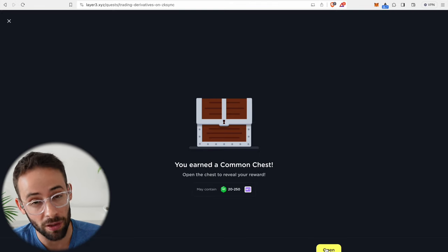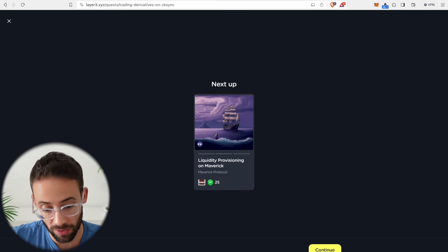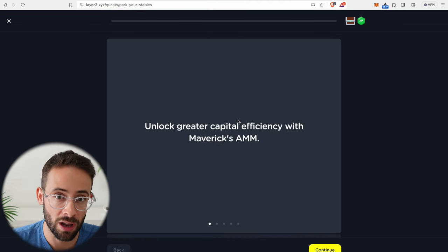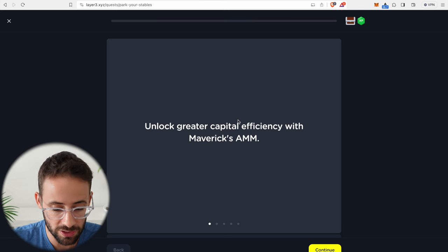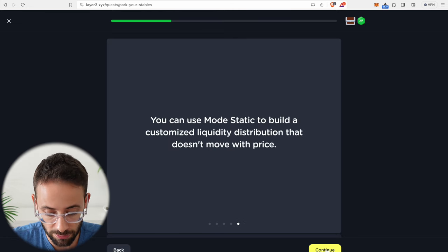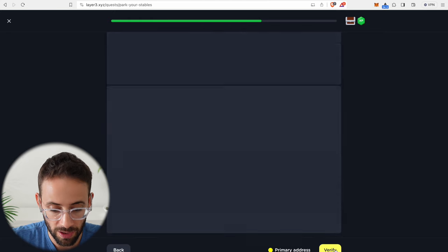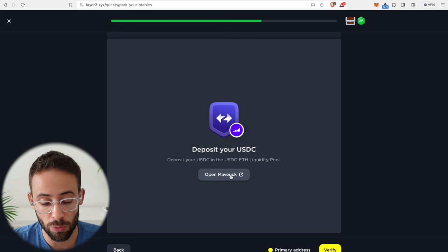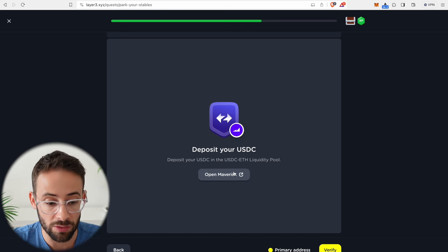The next quest is to provide liquidity on the Maverick protocol — a different type of transaction. So far we've done a bridge transaction, a couple of swaps, and deposited onto an options trading application. Now we're doing a liquidity provision. You need at least 10 USDC to proceed. We have to deposit USDC into the USDC-ETH liquidity pool on Maverick. This is another situation where you can just deposit into the liquidity pool and withdraw immediately and then claim your quest rewards — you don't actually have to leave it in the pool.